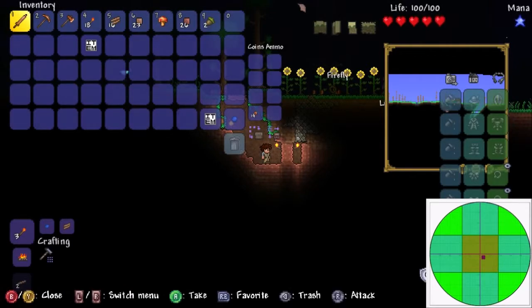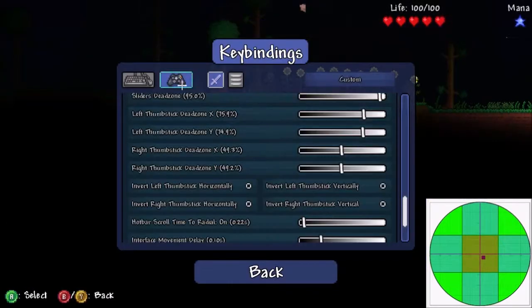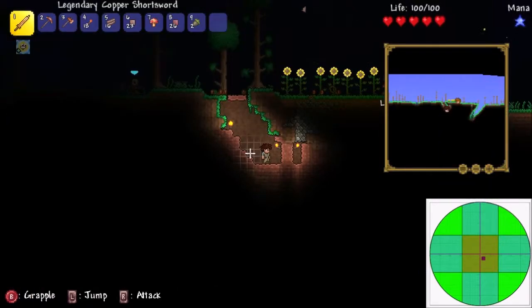This game has deadzone options, but these deadzone options just don't work. These are just a random value I had it on, but even if I lower it to 0, it's still 35%.